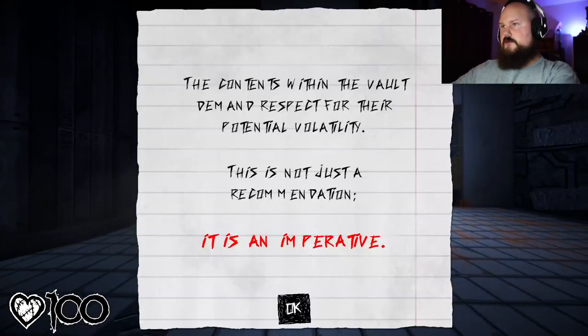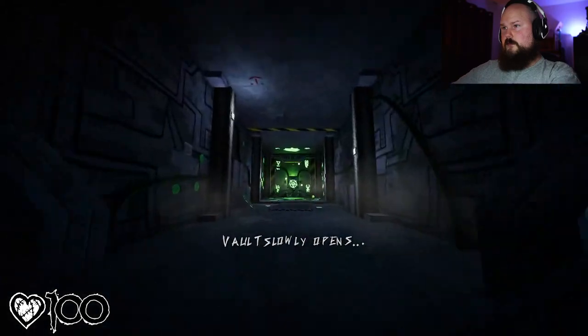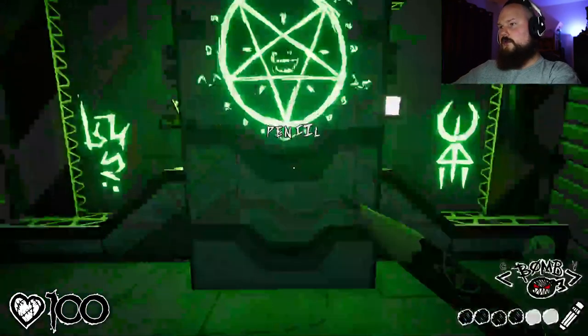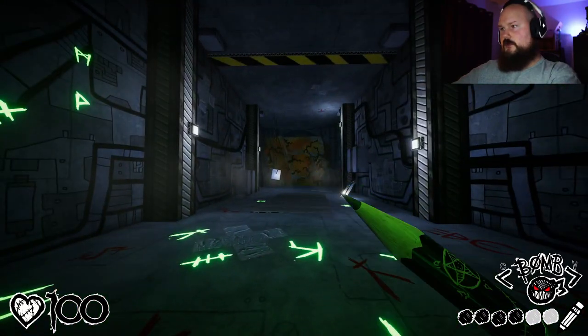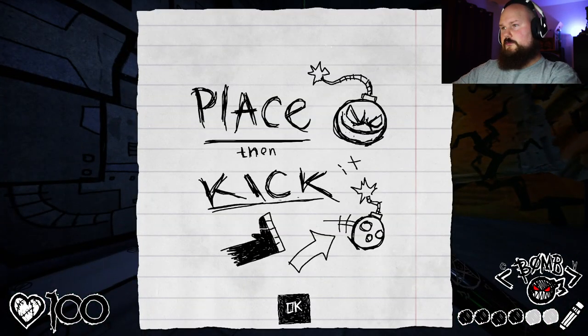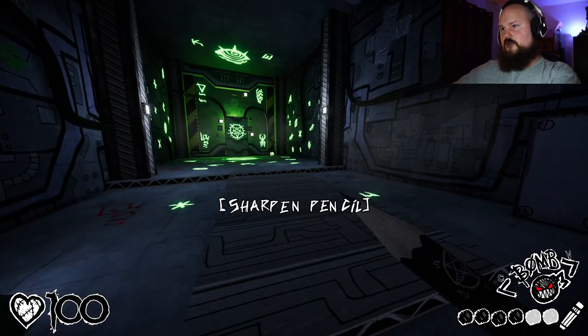Oh there's a note: 'The contents within the vault demands respect - the potential volatility, blah blah blah - this is not just a recommendation, it's an imperative.' I press this - the pencil! Oh mine, what the heck was that? How do I use the eraser? So place bomb, kick bomb - I know about that. Sharpen pencil - how do I sharpen it?